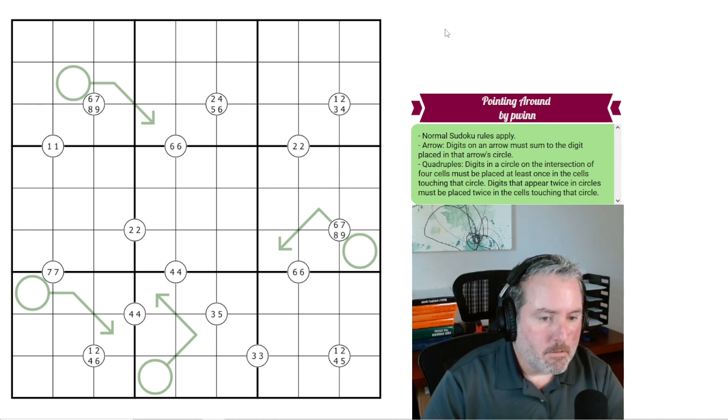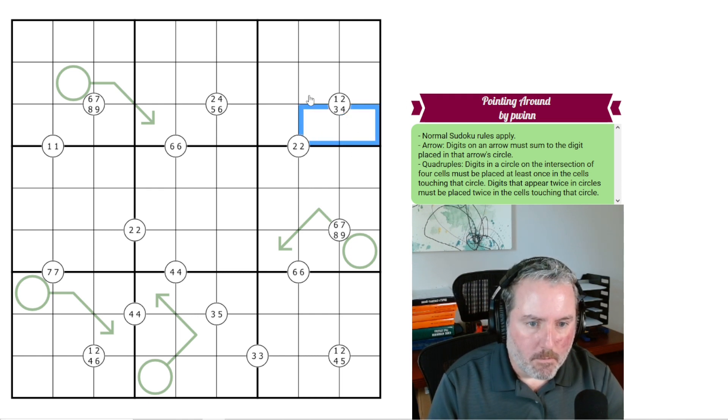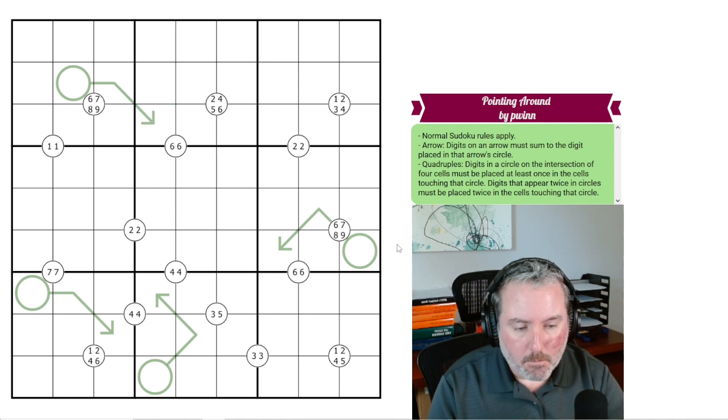Quadruples: digits in a circle at the intersection of four cells must be placed at least once in the cells touching that circle. Digits that appear twice in circles must be placed twice in the touching cells. So if a circle has 1, 2, 3, and 4, those four touching cells must be exactly 1, 2, 3, and 4. A circle with two 6s means two 6s must appear in those four cells.